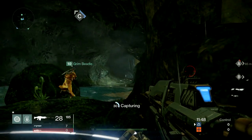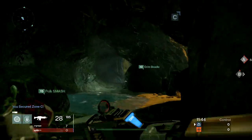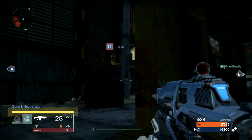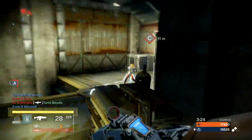Each player on your team who's on the point when that happens will generate that many points for the team. So at the start of a game, when three of your team members capture that first point, they'll each generate 75 points for the team, or 225 points to start things out. So the more friendlies on flags when your team takes them, the more points — though you also risk bunching up and getting hit with AoE.